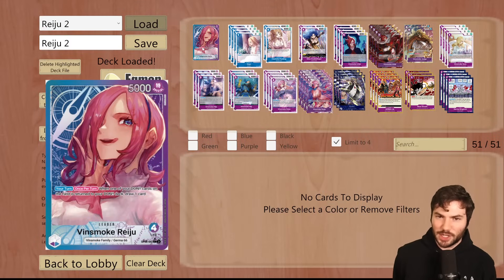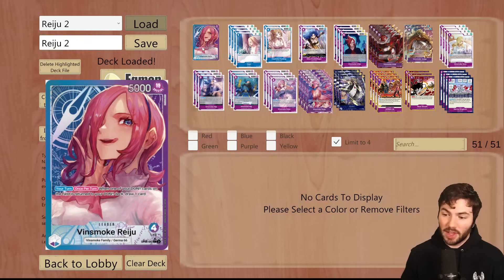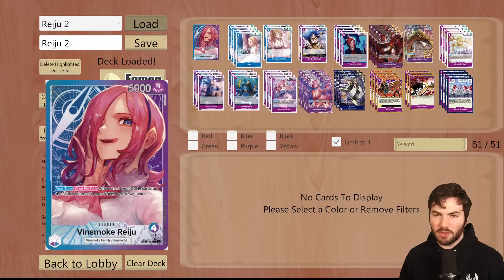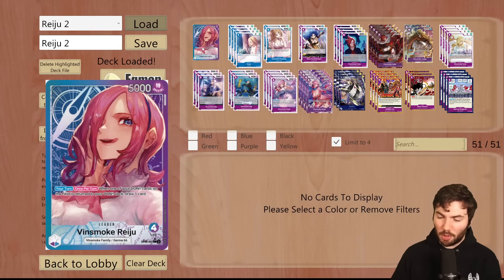So what did you guys think? Reiju is pretty strong, right? I think this leader is one of the best budget decks to come out of OP06 — probably just one of the best decks to come out of One Piece in a while. It's a little bit unique in how it's supposed to be played — you're minusing Dawn constantly but drawing a lot of cards. If you like drawing cards, if you like Graveyard or Trash Recursion, this deck is definitely one you should explore. Probably should try to get some of the cards before they start spiking up in price, before people figure out that Reiju is actually a pretty good leader.